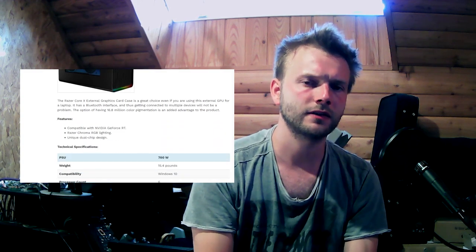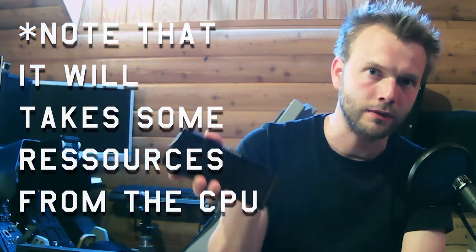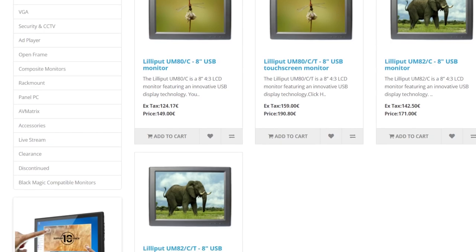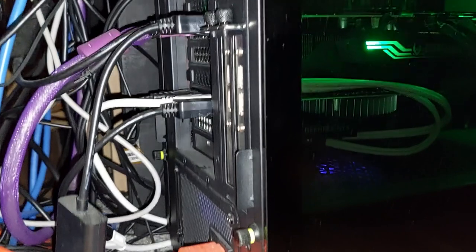You also have external graphics cards, but they can be really expensive — that's another technology, so don't go that route. You also have USB displays running DisplayLink drivers. You can find them on Lilliput.com or the DisplayLink website, but they are still a bit expensive. For external displays, the easiest solution is to plug your cables directly into your graphics card with an HDMI cable or a DisplayPort-to-HDMI adapter. That's the solution I use for my pit — I just need longer cables to reach my computer.